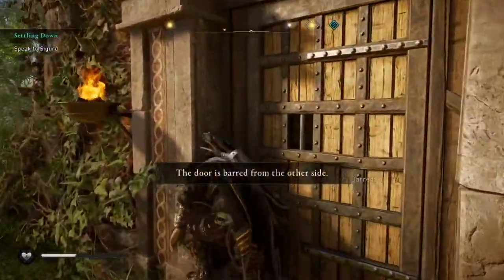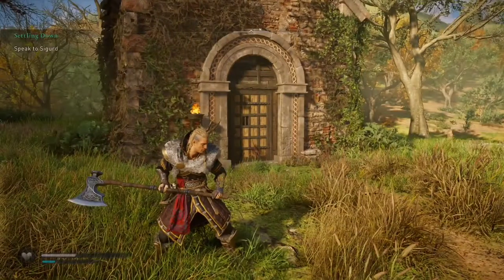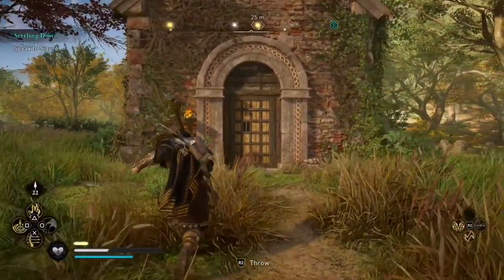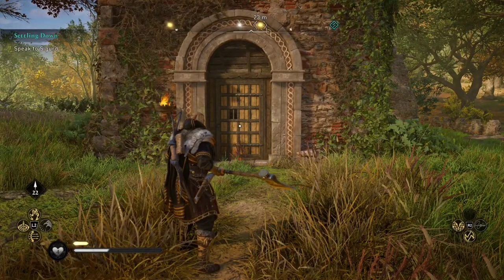I noticed that the door is barred shut. That's okay, I have a plan — I'm going to use fire. I'm going to get a torch and throw it there. Sometimes this works, sometimes it doesn't. In this case, it does not work.